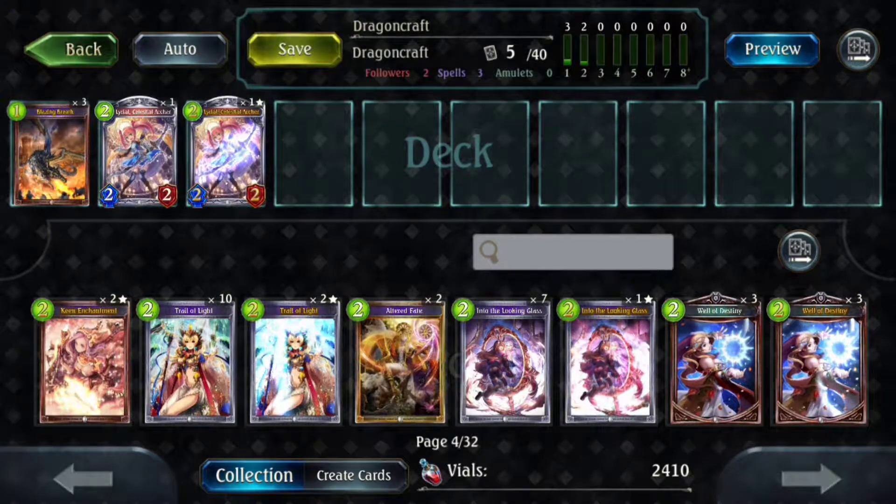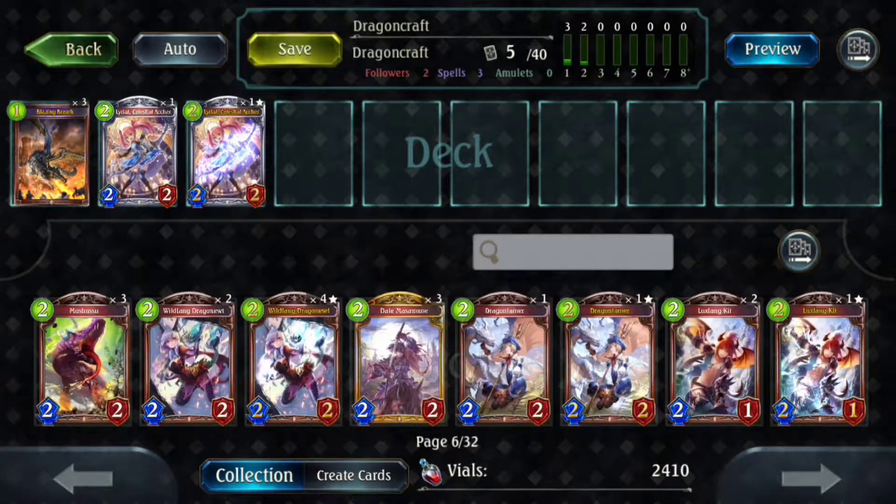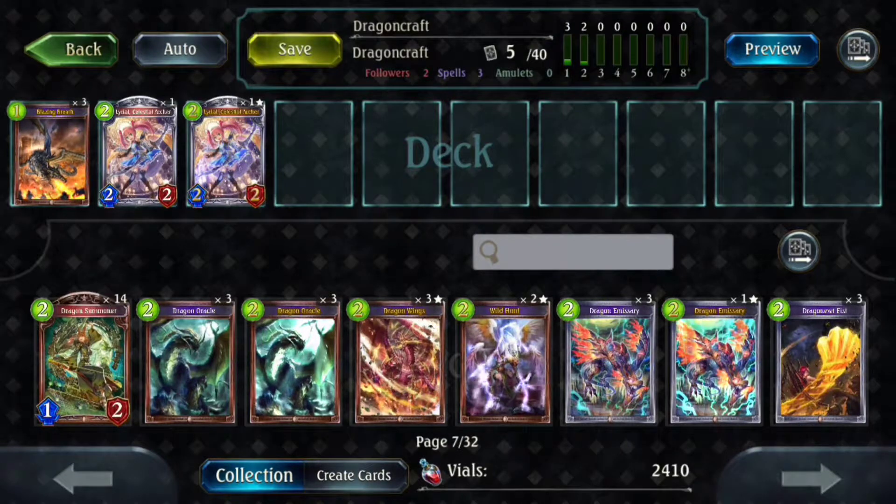Why you would play Lyrial over Unica is because Lyrial has better scaling. I've never seen a Unica heal for more than two, because as Dragon, your board will almost never stick. That's just the nature of the class — you don't play enough follow-up creatures to warrant your opponent trading with you, and you should be trying to go face for the most part. So we're adding three Oracle — Oracle is pretty much standard to Ramp Dragon because it's a nice turn-two play.